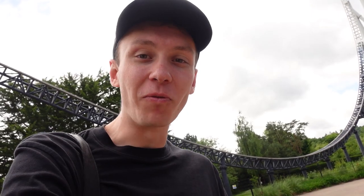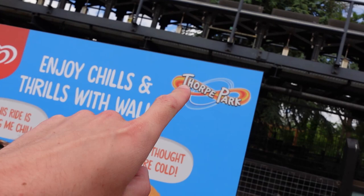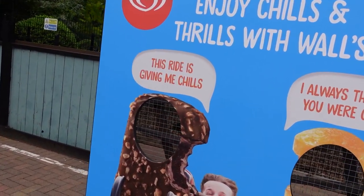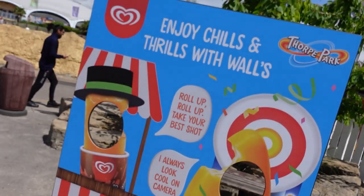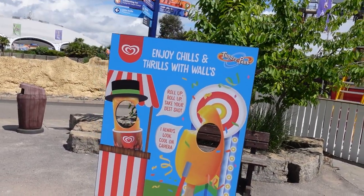Over here at Stealth — the UK's fastest roller coaster — we've had a new addition in the form of a new photo board, which is a collaboration between Thorpe Park and the ice cream company Walls. You can come over here to Stealth, stand behind this board, and you'll look like you're in the front row. This one reads 'This ride has given me the chills — I always thought you were cold.' There are actually a few other of these photo boards around the park. The next one is over at High Striker, with a carnival theme fitting the ride, and it reads 'Roll up, roll up, take your best shot — I always look cool on camera.'